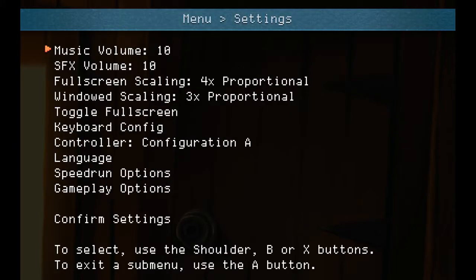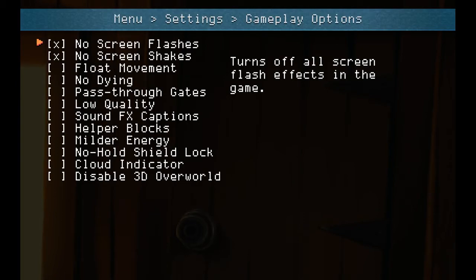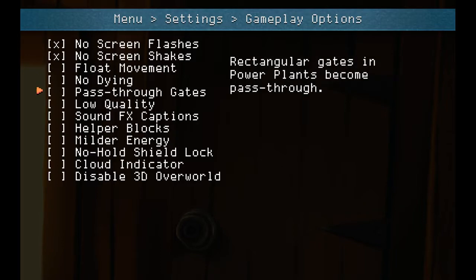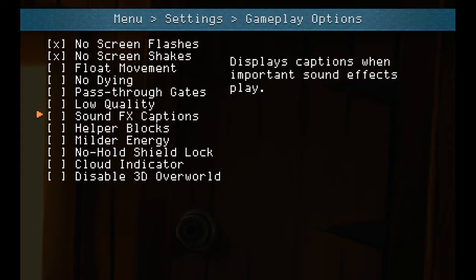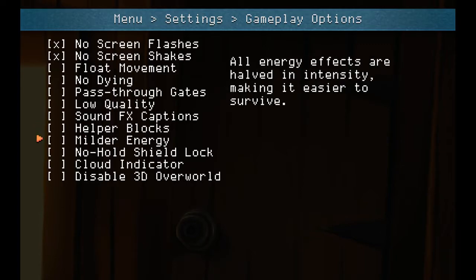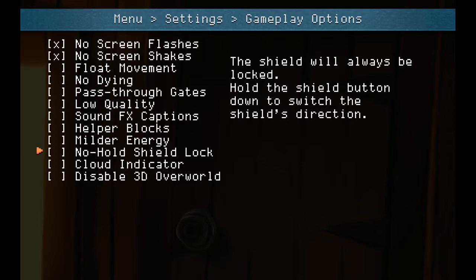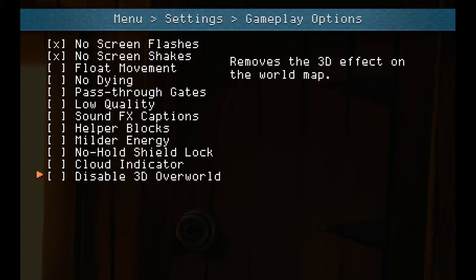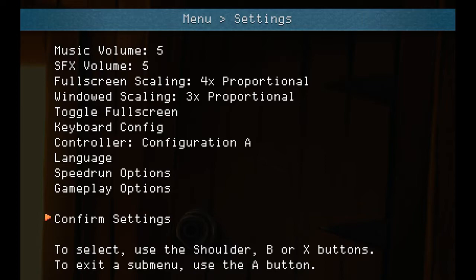There's also a lot of options here. I think I need to turn this back down. There's a lot of gameplay options - I'm turning screen flashes and screen shakes off. The rest of this we're going to leave. I just want to double check my audio settings; I think the volume needs to be at that level.